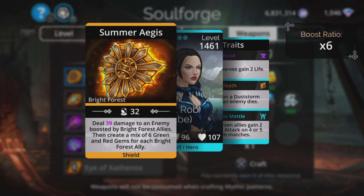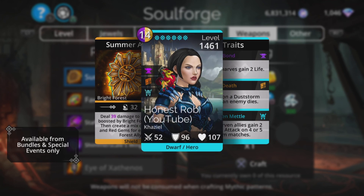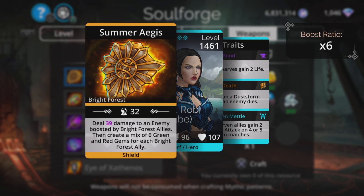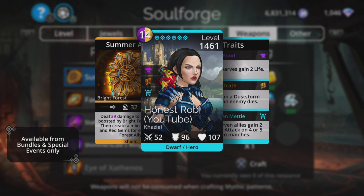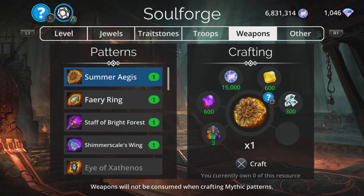Summer Aegis — deals magic plus seven to an enemy boosted by Bright Forest allies, then creates a mix of six green and red gems for each Bright Forest ally. It uses purple and yellow but creates green and red, so you need green and red allies in your team — at least a couple — and ideally Bright Forest troops to maximize it. Super situational but very good for mana generation in the right setup.